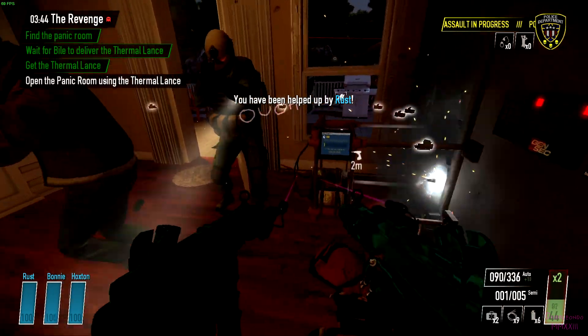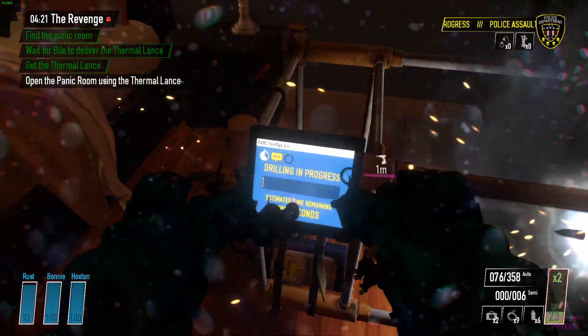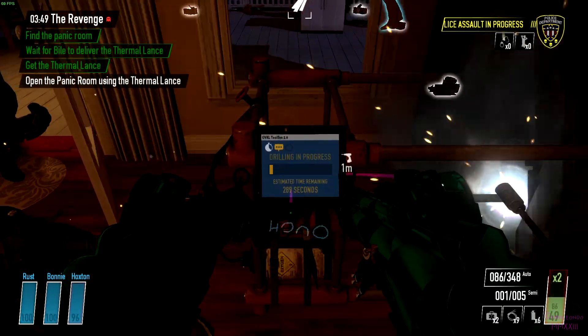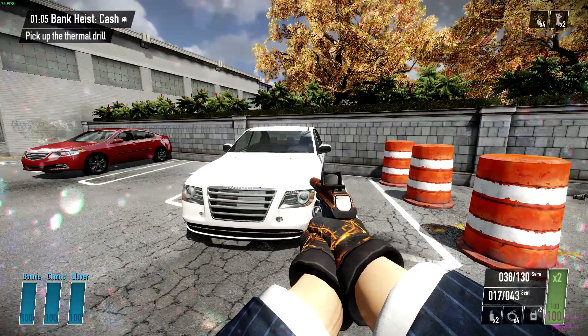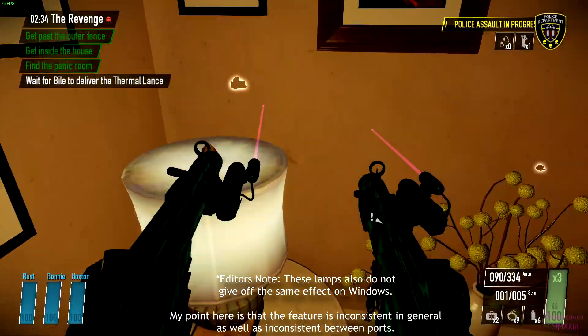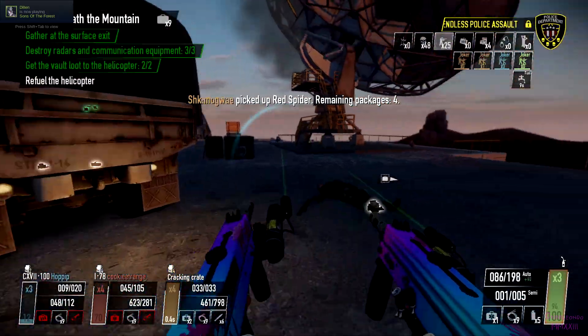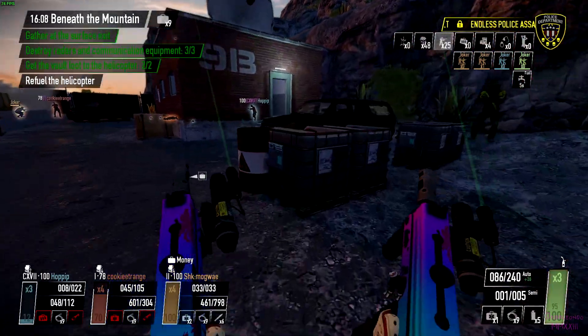Moving on — for reasons unknown, drill screens do not activate the sickening white bloom effect when staring at them. What's even weirder is that this does happen in other situations, such as on certain computer screens, shirts, lights, and places it shouldn't be activated, so it's not broken — but it appears to be inconsistently applied. I like this being broken; the effect is terrible and there should be a toggle for it to be off, but still, I'd be lying if I didn't include it here.